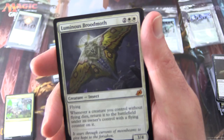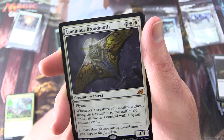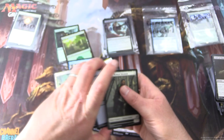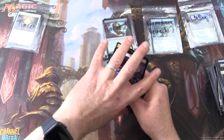And a Mythic — yes! Luminous Broodmoth. Fantastic pull. Creature Insect, 3/4 with Flying. Whenever a creature you control without Flying dies, return it to the battlefield under its own control with a Flying counter on it. Nice. We did pretty well today — two Mythics for Timzen, and a Foil Swamp. With an Island and a Human Soldier token. I'm going to call it the best pull we got today: the Goat. Never mind these Mythics, we only care about the Goat Token. Enjoy, Timzen. Thank you once again. I hope everyone is staying safe and healthy out there — thanks for watching and have a great day.